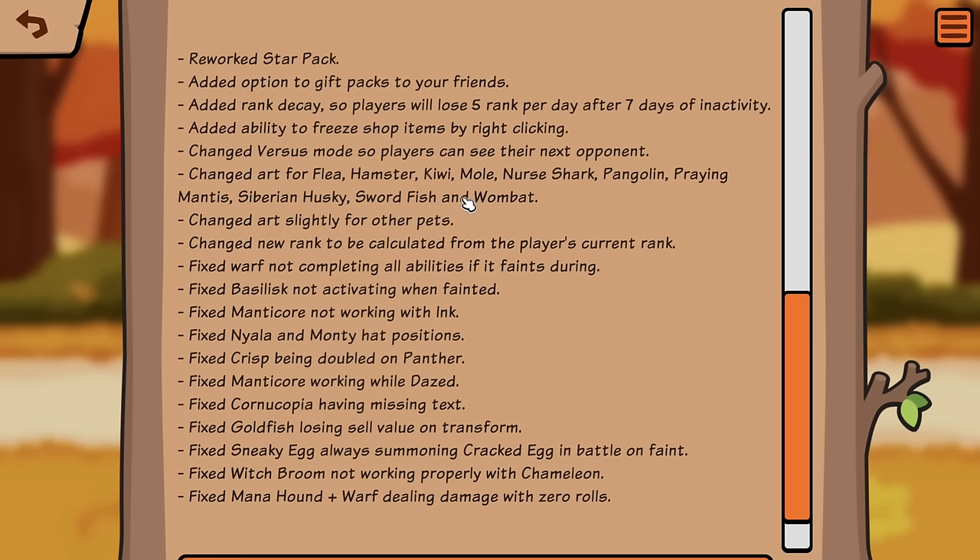Rework Star Pack. Added option to gift pack to your friends — that's fucking cool. Added rank decay: players lose 5 rank per day after 7 days of inactivity. That seems pretty low. I don't know of any game that has rank with 7 days of inactivity. I would think the minimum would be like a month. Added ability to freeze shop items by right clicking. Changed versus mode so players can see their next opponent — for big lobbies, I'm assuming.